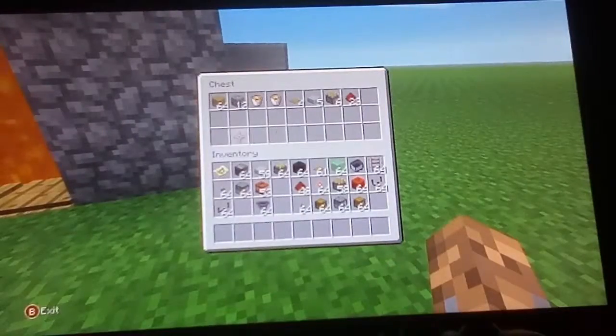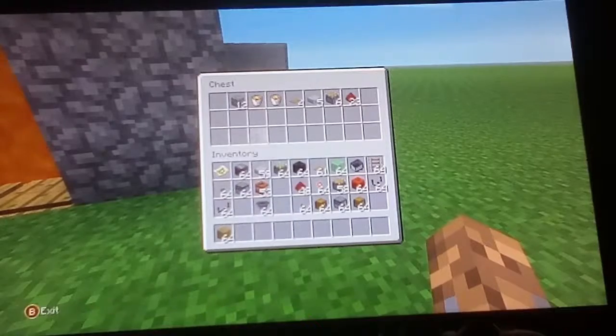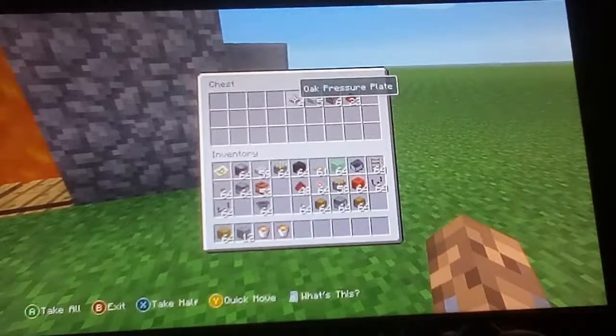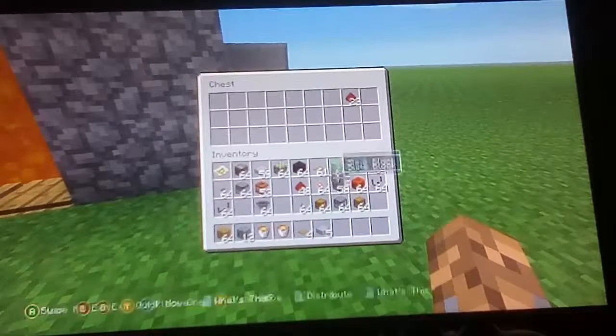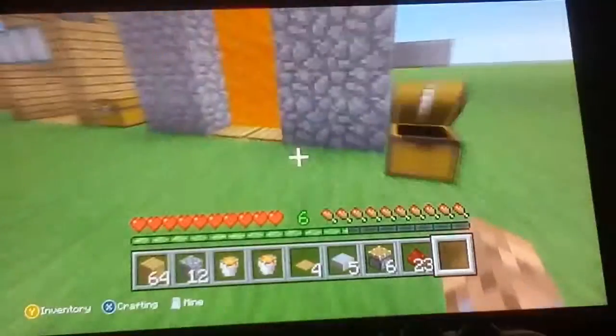The materials you're gonna need for this build are: 64 oak planks, 12 cobblestone, two buckets of lava, four pressure plates of your choice, five stone slabs, six pistons regular, and 23 redstone dust.